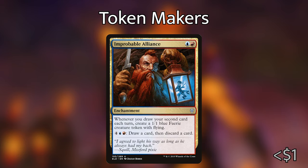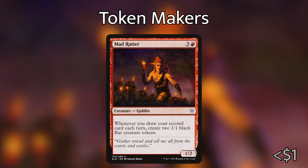Next up we've got Improbable Alliance, an enchantment that I love a lot. It costs red and a blue, and it says whenever you draw your second card each turn, you create a 1/1 blue Faerie creature token with flying. Similarly to Gavi, we have to have drawn two cards in one turn, but we get a Faerie out of it. Improbable Alliance also has an activated ability — pay four, a blue, and a red to draw a card and discard a card. That's a little over-costed, but sinking mana late game into this to make a bunch of Faeries could come in clutch. Then our next token maker is Mad Ratter from Throne of Eldraine — it costs three and a red, it's a Goblin, and whenever you draw your second card each turn, you create two 1/1 black Rat creature tokens. Like Gavi and Improbable Alliance, it cares about drawing two cards in a turn, but unlike them, it gives us two tokens rather than one — so it's super efficient.